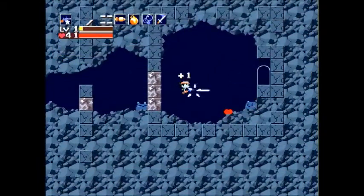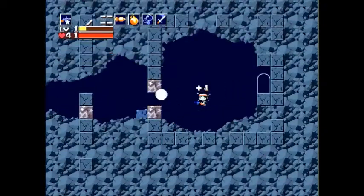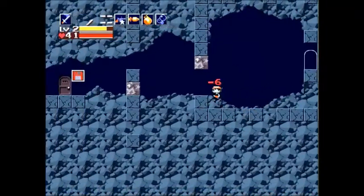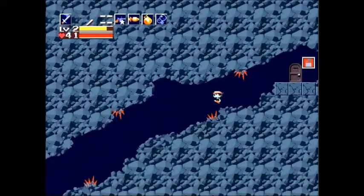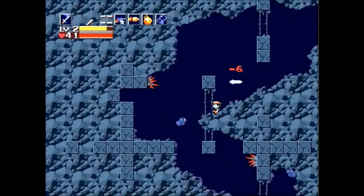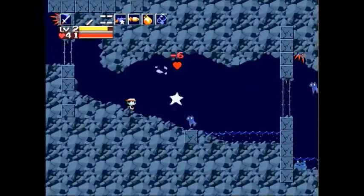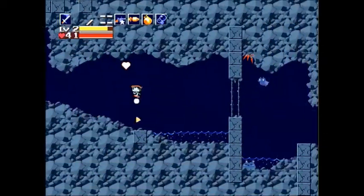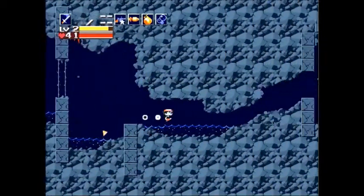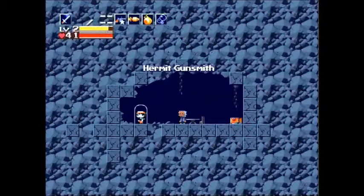So here we are with a level one Polar Star — not quite sure how that happened. Let's go ahead and level up a bit. You might be wondering why we're back here — I may have mentioned trading in the Polar Star for the best weapon in the entire game. We're heading back to the Hermit Gunsmith, a kind of unknown character unless you actually know where you're going. It's impossible to get back here without the machine gun or the Booster 2.0, so glad we have that. We're going to talk to this character, learn a little more about him, and get the best weapon in the game.